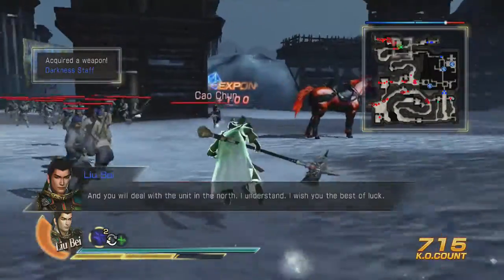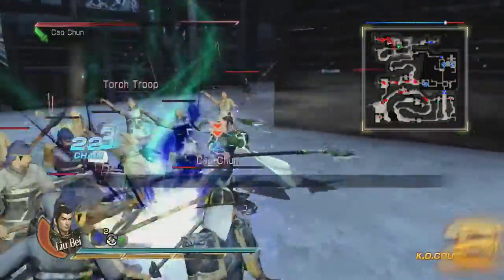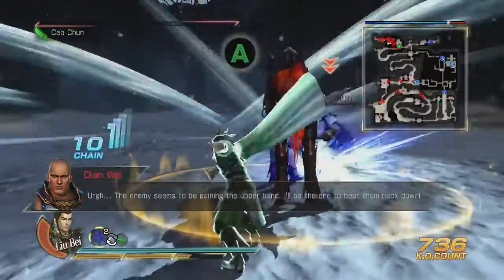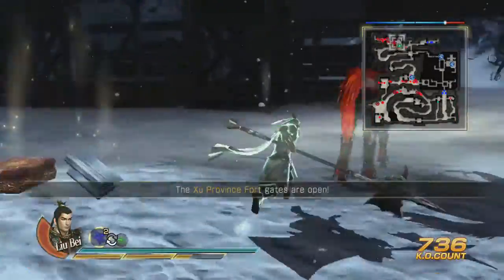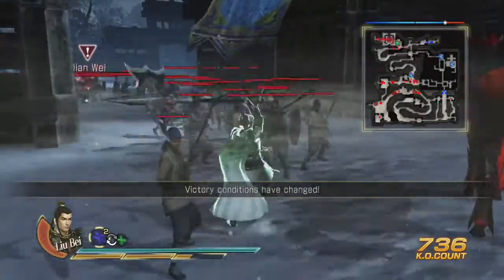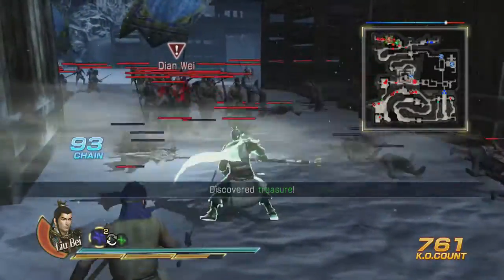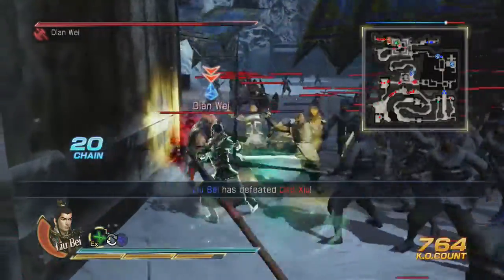Cao Chun should be the only guy left — oh, there's a torch troop. Let's take him out. Come on, are you dead? Okay cool. I think that's it and then the enemy is right there. Let's see where my weapon is — because I did stop the fire attack, I believe. It is way down there, just wonderful. I'm going to kill Dian Wei at least.